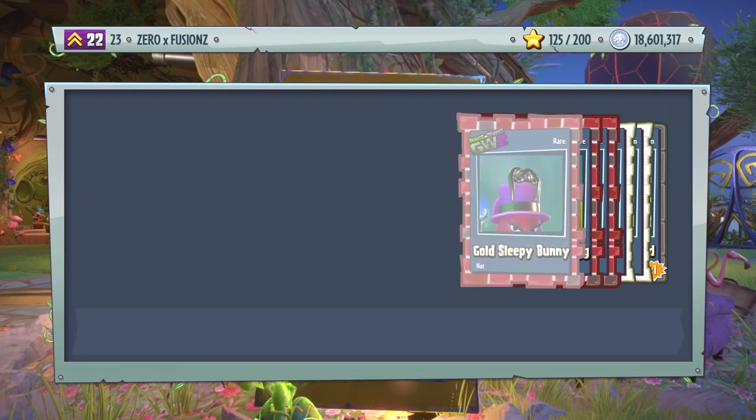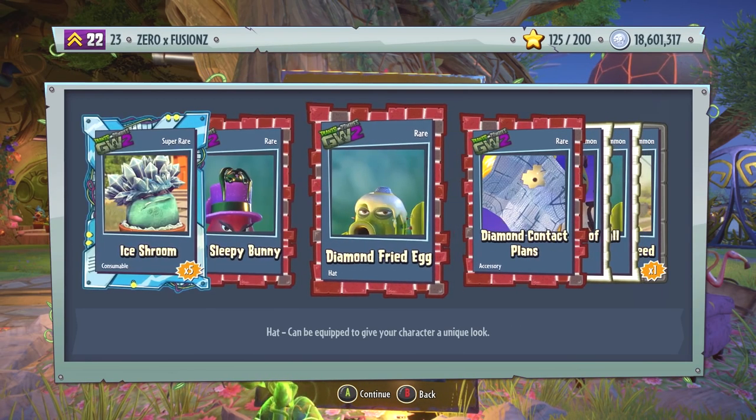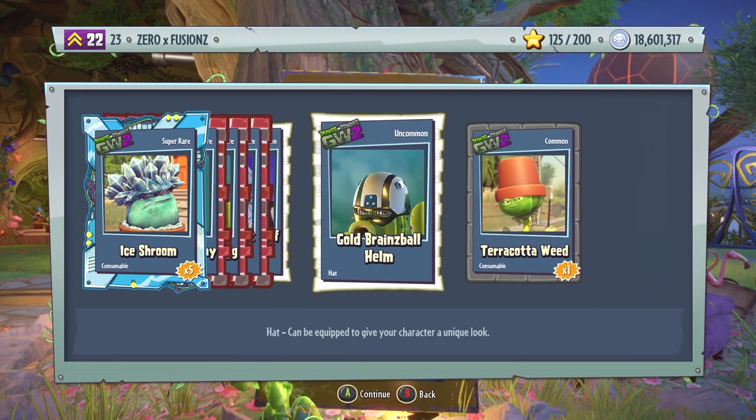The final Wondrous Packs of Greatness in today's pack opening — we get five Ice Shrooms, Gold Sleepy Bunny, Diamond Fried Egg. Look at that, you can't even see the yellow yolk — it's just diamond. We get Diamond Contact Plans, Silver Equation of Zombie, Gold Brains Ball Helm, and also a Terracotta Weed. We'll do a couple of Zany Zombopolis Packs and then finish off with two more 60,000 coin packs.